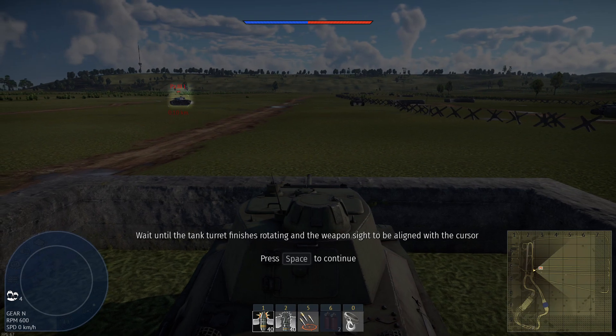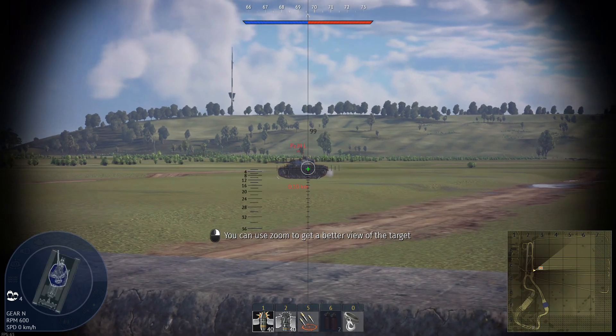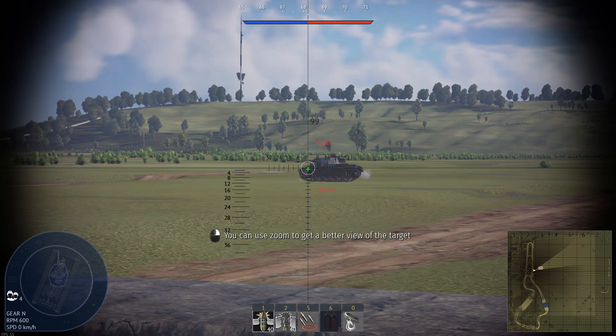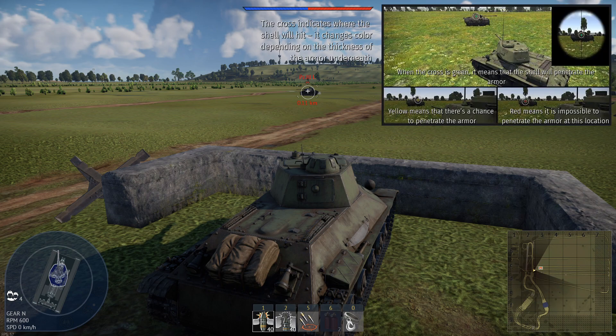Wait until the tank turret finishes rotating and the weapon is ready. Switch to Thunder View. You can use zoom to get a better view of the target. The aim assist indicator in the center of the screen turns red if the current shell cannot pierce the armor. Depending on your target's armor thickness, the aim assist indicator changes color. One of the best ways to destroy a tank is to put its crew out of action.